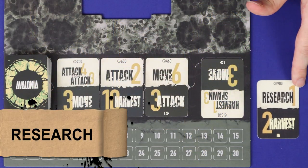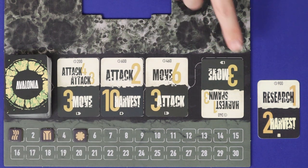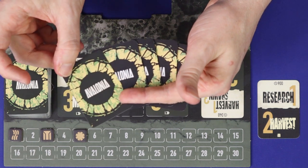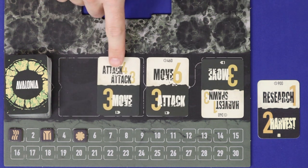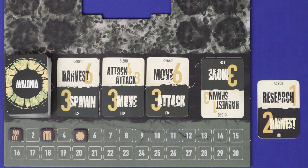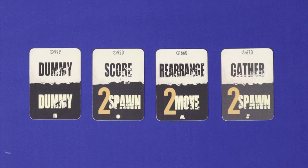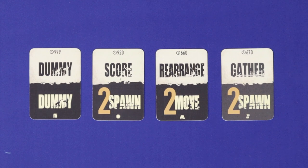The final action is Research, and it always comes in the form of Research 1. This allows you to take one of the three face-up, non-inverted cards from the Excalibur board. This more powerful card is added straight into your hand and will make you more powerful for the rest of the game. Then slide any cards over to the right to fill gaps and refill off the top of the draw deck. Note that some of these cards show more than one action, or the same action more than once, and you'll treat these as separate actions when resolving them. Each faction also has a special starting card with its own action, which you can read about on the faction sheets.